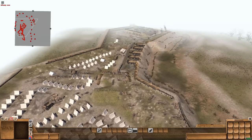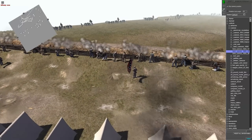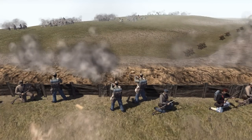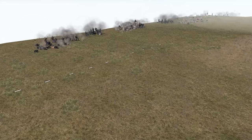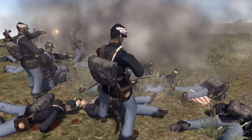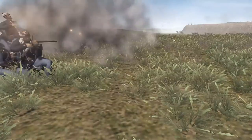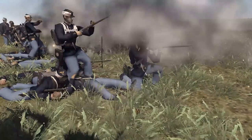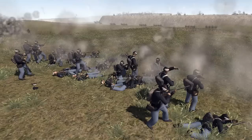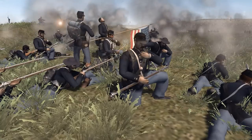Alright guys, here we go — pressing start right now. I believe the first point of contact will be over here, so let's watch first. There is a whole lot of fire coming out of the Confederacy into our Union boys over here — it is ravaging the Union lines pretty wholeheartedly. I'm not going to start commanding troopers until a little bit later in the battle. I want to see just how well the AI ends up doing without my help, and then make the decision from there whether or not they need it.